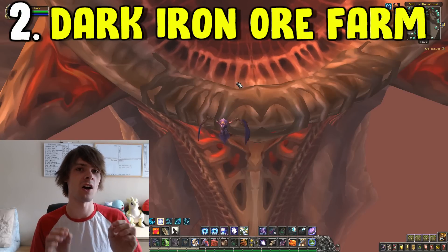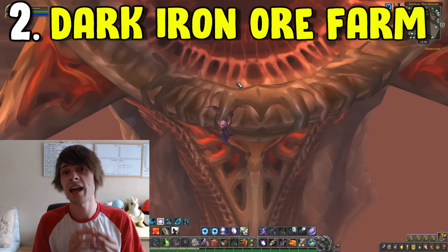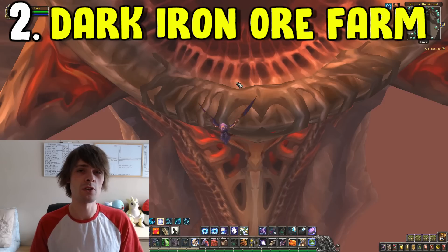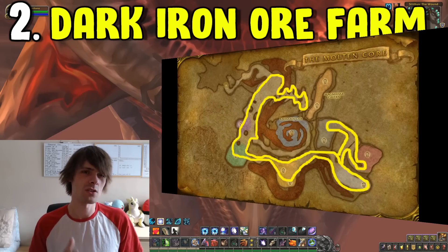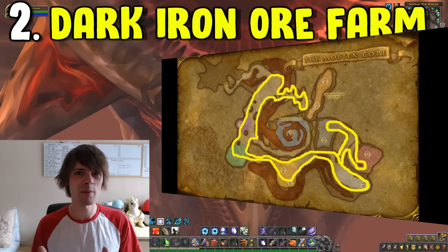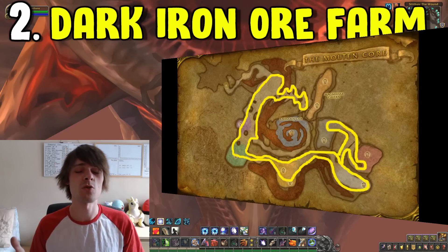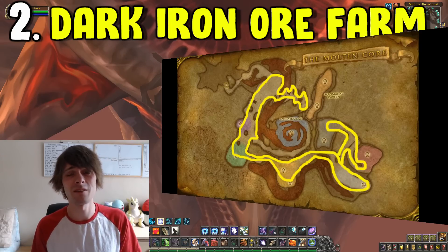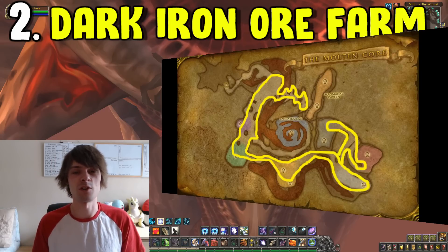Number two is the Dark Iron ore farm. Dark Iron ore can be found in the Molten Core instance. If you do not kill any of the bosses and just move around them, you will see a load of nodes for Dark Iron ore. It can be sold on the auction house averaging anywhere from around 40 gold a piece all the way up to about 100 gold per piece depending on your realm. Double check your auction house for every single ore before you do these farms to see if it's actually worth it.